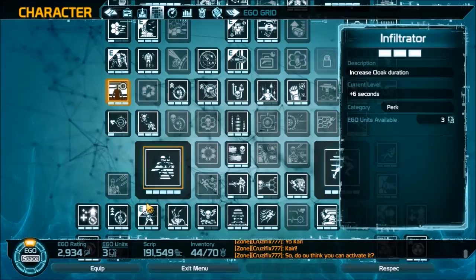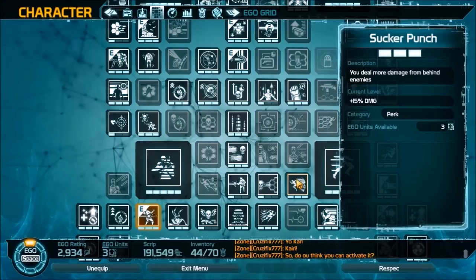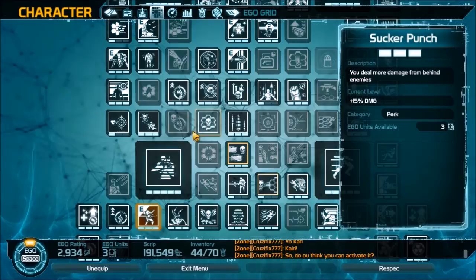Then you have Sucker Punch: deal more damage from behind enemies — 15% damage. When you throw out the decoy, targets will run to it so you'll end up hitting them from behind, which is just guaranteed 15% increased damage output from the start — really nice.